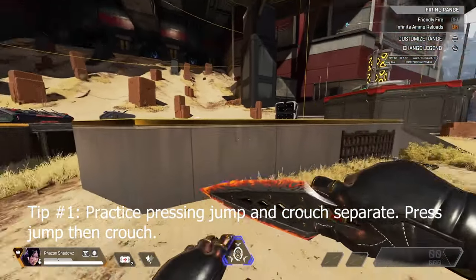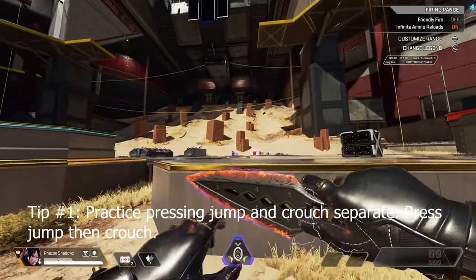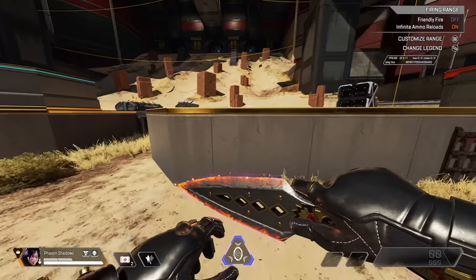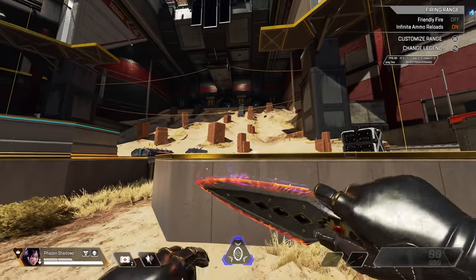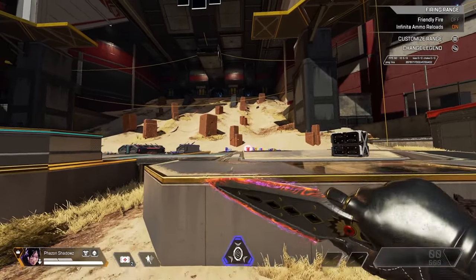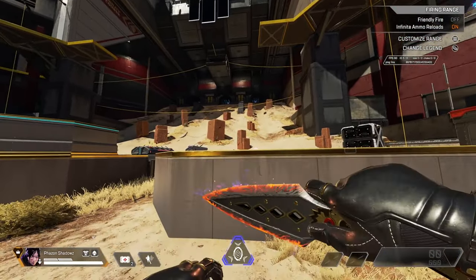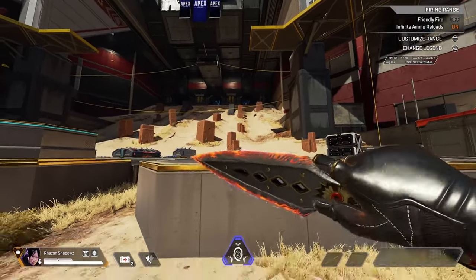The first huge misconception with superglide that you must fix to superglide consistently is pressing your jump and then crouch right after. Many people believe — and even superglide videos I see to this day — say press jump and crouch at the same time, and this is not true. You want to make sure that jump is first and then crouch is right after. This is why many PC players turn their C key backwards on their keyboard so they can hit it after jump. Unfortunately we cannot do that on console, so you just have to practice the jump timing.